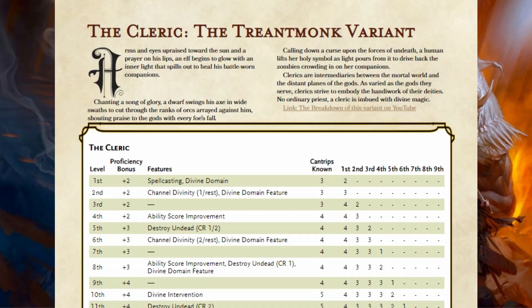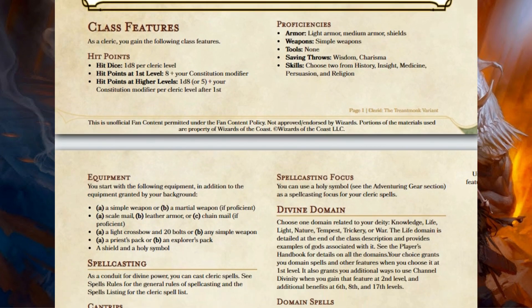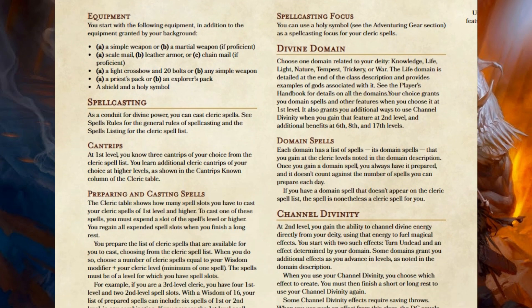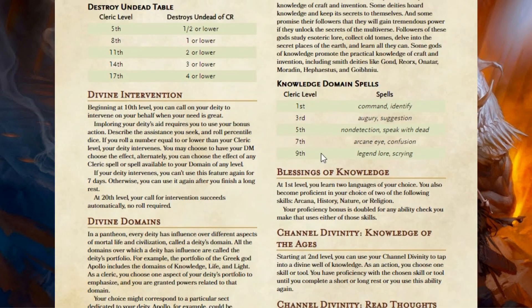Looking at the Cleric — the Treant Monk variant — we start with our class chart and class features, and I haven't changed a thing. Those are all the same. Equipment is the same. Spell casting is the same. In fact, everything is the same until we get to level 10. Level 10 is the first moment where I found an ability that doesn't seem to get a lot of use — and that's Divine Intervention.